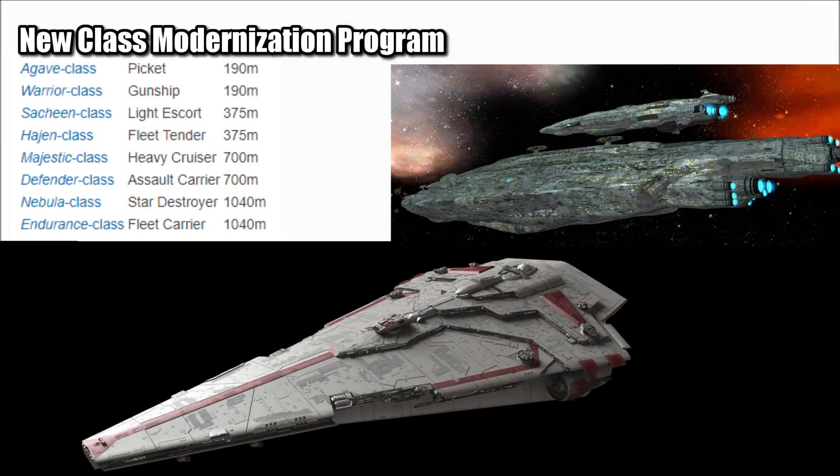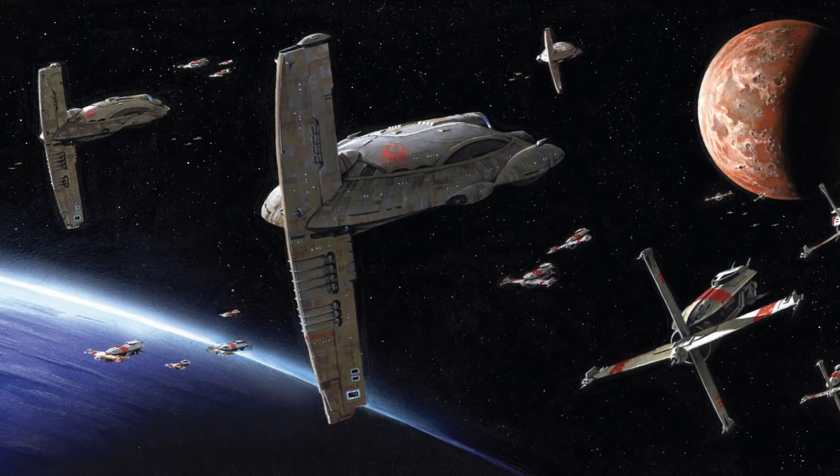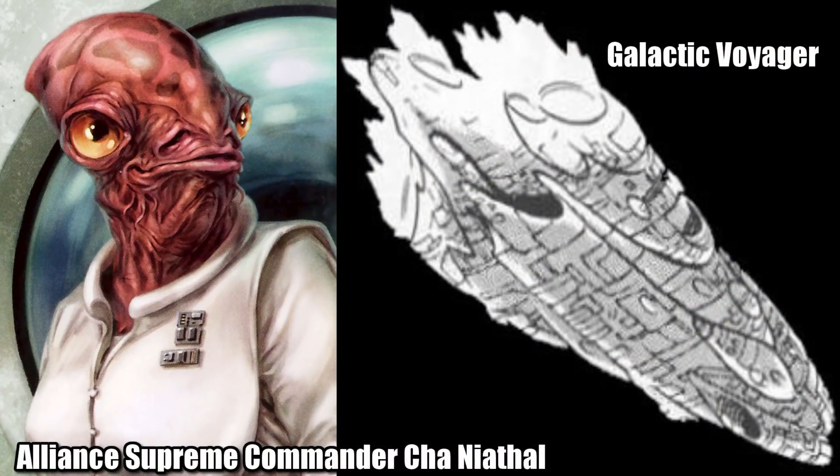The MC-90 would inspire the New Class program, in which the New Republic realized that even the good guys need to develop their own powerful line of ships if they wanted to maintain peace, eventually leading to the Mediator-class and the Nebula-class Star Destroyer. By the year 40 ABY, the Galactic Alliance Defense Force was still using it as a frontline warship, as seen with Alliance Supreme Commander Chai Nathal still using the MC-90 named the Galactic Voyager.